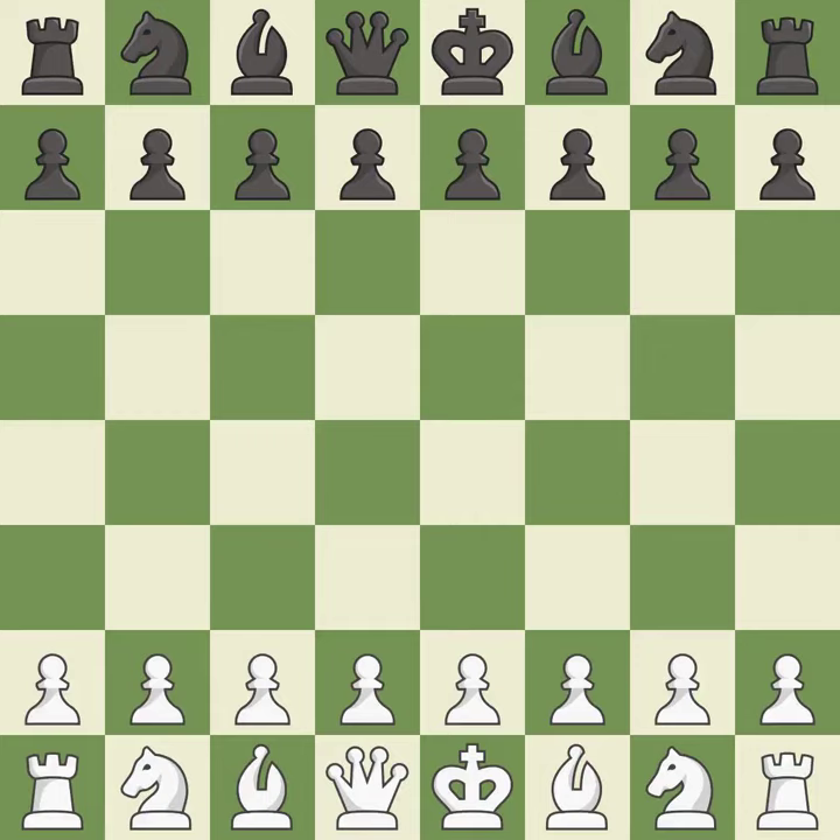Giveaway — one player was winning, but then gave it away. That game was pretty competitive. Black had a good opening, but white was on another level. Both players navigated the middle game well.